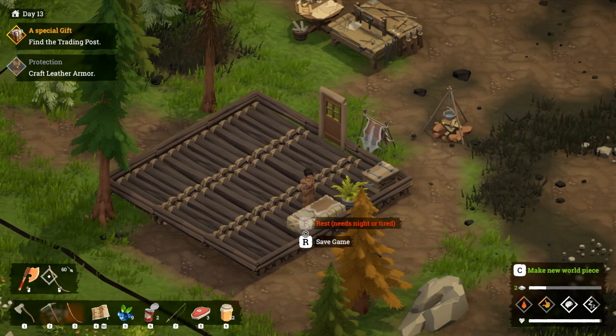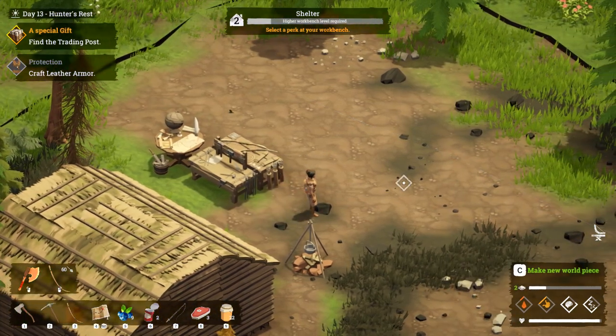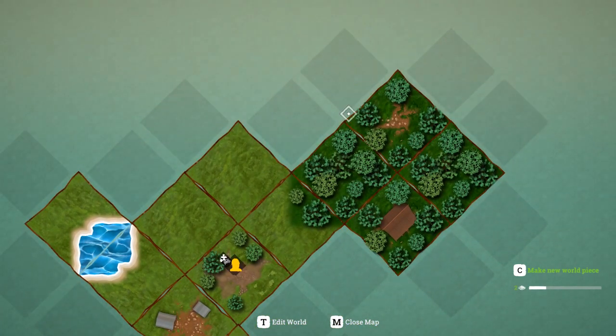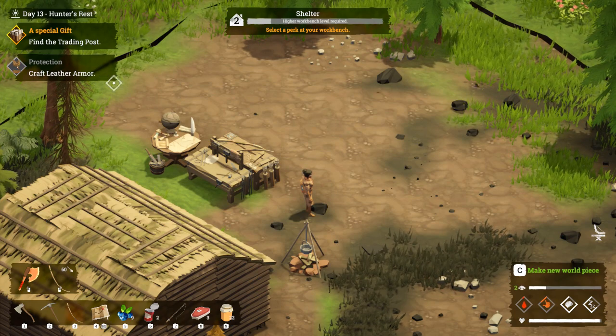Hello everybody, Smocks here from Celebrant Quest and we are back in Above Snakes for the blind let's play. Last episode we headed out to the glade, we're at this camp down here at Hunter's Rest. In the pine forest we managed to hunt our first deer, got some rabbit as well, made a bow and some arrows. Now we have a quest to make ourselves some leather armor.